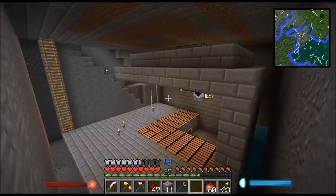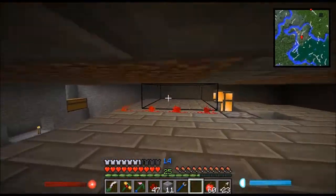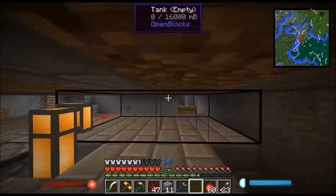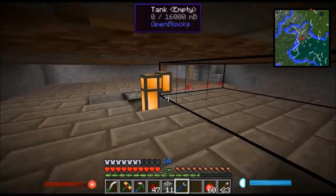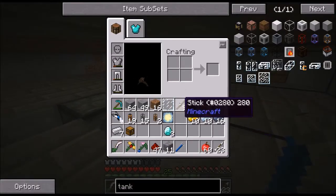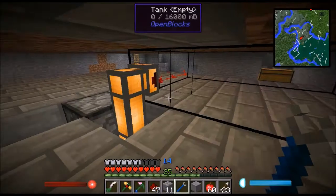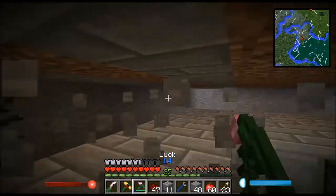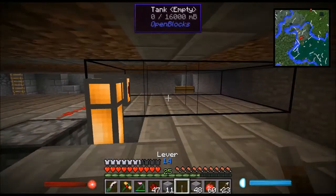This is going to go all the way down to here. This is what I've got so far. Over here you can see these tanks — basically they create one big tank, and there's nothing in there yet. Also, what I wanted to do was this output. And basically, this is going to be the mob essence.